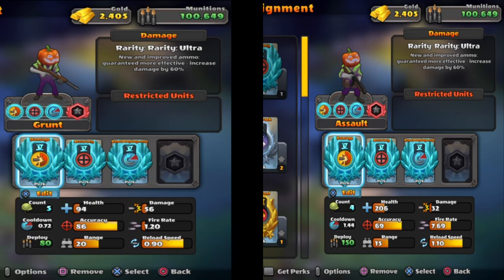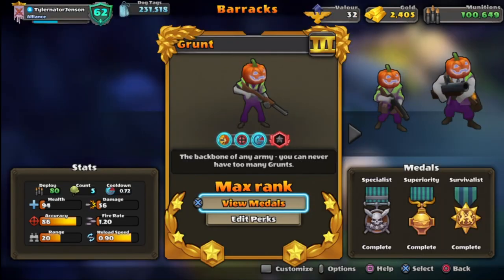You'll see that later. Obviously the fire rate will make them faster veterans — you'll destroy quicker, you'll kill quicker. The accuracy is actually less on the Assaults, which is weird. The range is bigger on the Grunts, which is weird as well. The reload speed is quite similar, the health is way bigger on the Assaults, damage bigger on the Grunts, but the fire rate is making the difference.